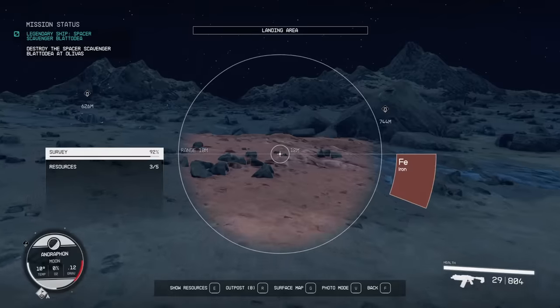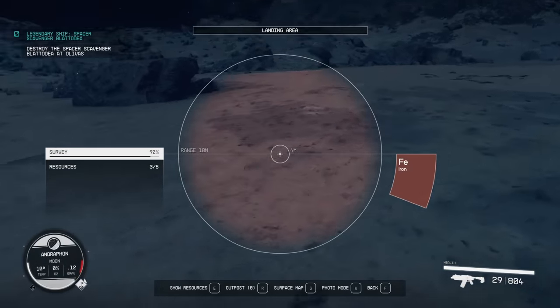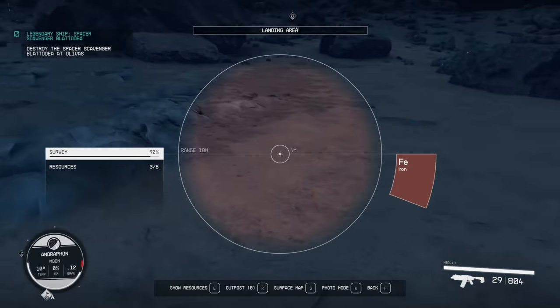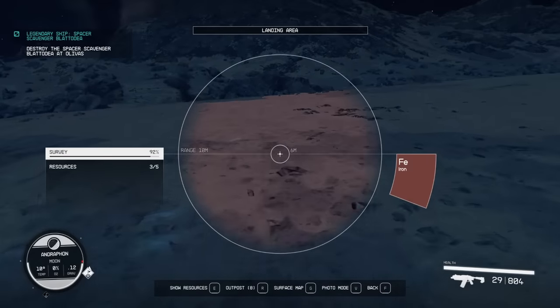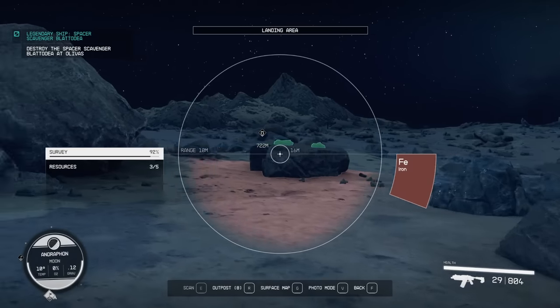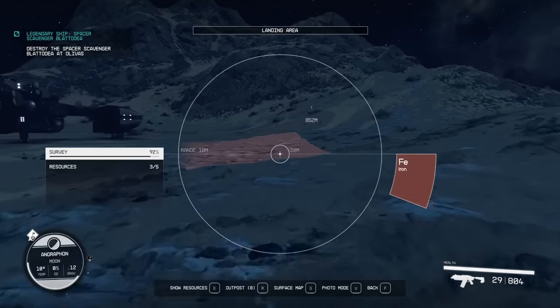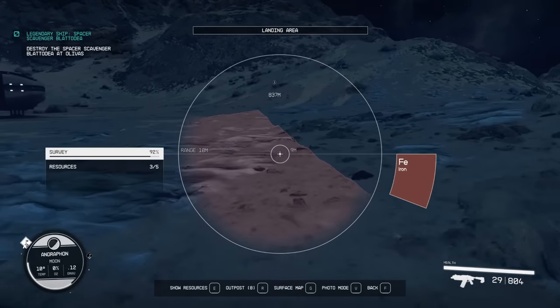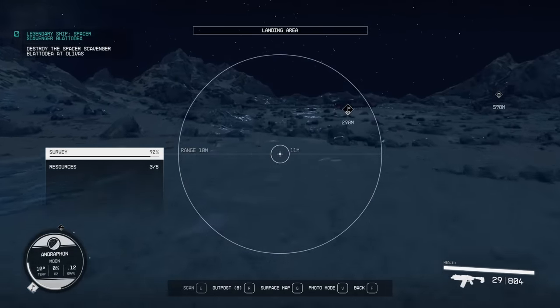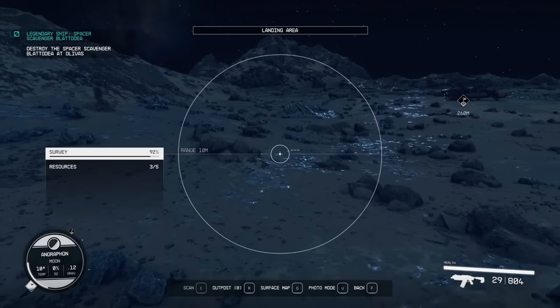We're going to land and see what we get — even if you just get two, that is enough. Once you land down on the planet, you can hit F to start scanning everything. These highlighted areas are where we're going to be able to extract resources. We've got a lot of Iron right here. We can also scan things to see what other types of resources we have and build out the survey of the planet. I'm trying to find a location where I've got at least two different types of resources — Iron, Helium, and Aluminum are all incredibly important.